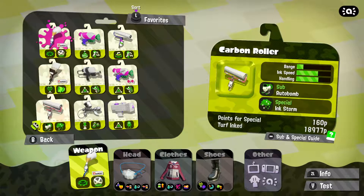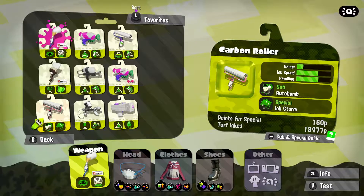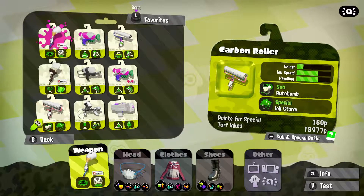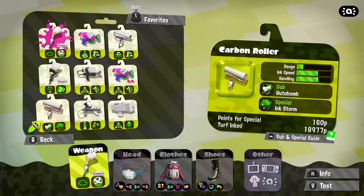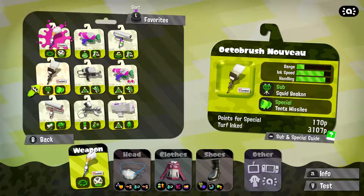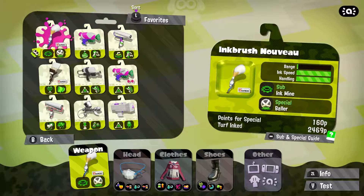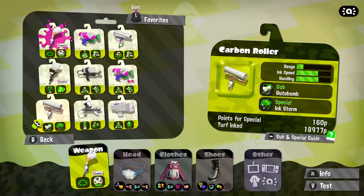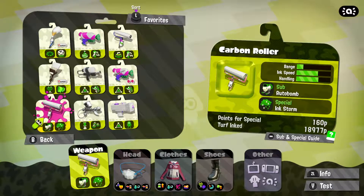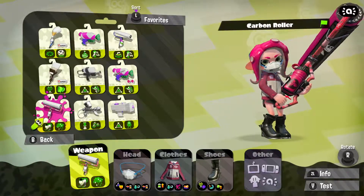It is a matter of preference. I really like the roller because it handles very well, you're able to paint a lot, the defence is good, and I can literally do one smack on the ground and someone's gone. The special isn't great in the carbon roller but I love the autobomb — it's almost like another player out there going after someone, and they can't even kill it, they just have to run. So I would honestly say the best noob weapon in Splatoon 2 is the carbon roller. It paints a lot, has very good defence, goes at a nice high speed, and you can access your special quite quickly. Plus look how cool the carbon roller looks — it's massive.